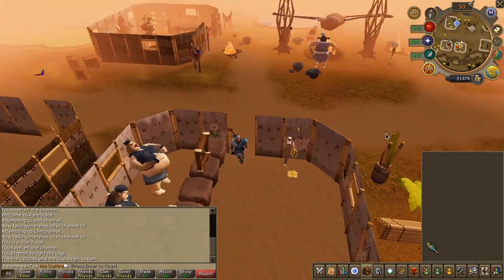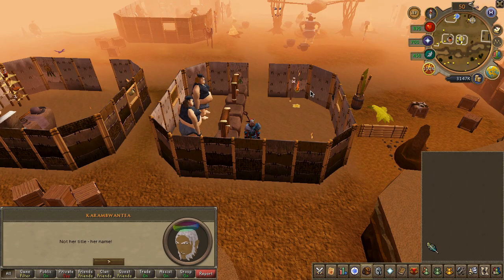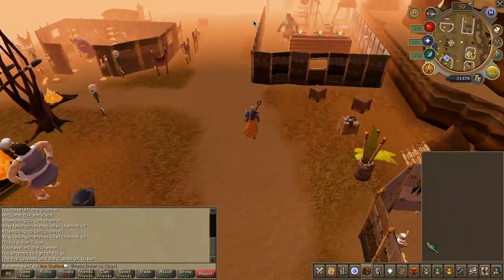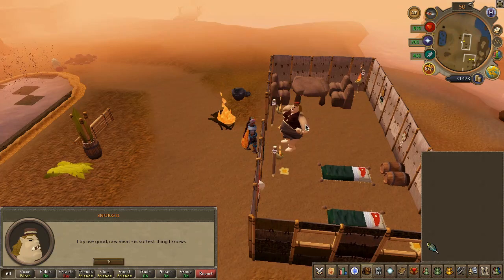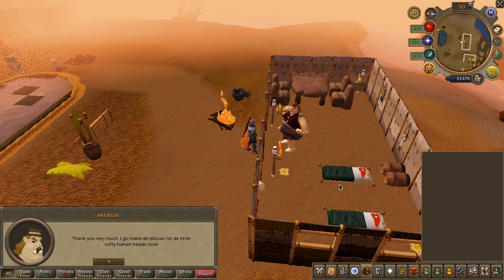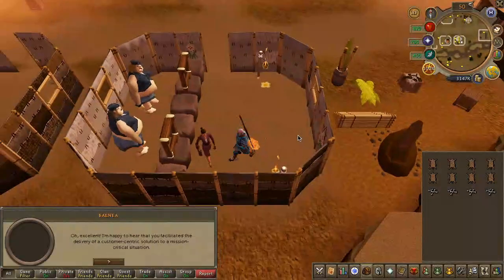Next, speak to Balena in the bank and choose the first chat option. For the next part, take the listed items, then speak to Snark — she is found in the southeast corner of Ooglog. Choose the first chat option and use your stripy feathers on her. Next, grab the listed items from the bank.